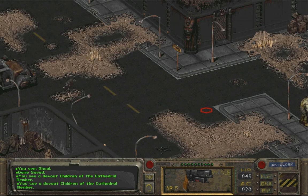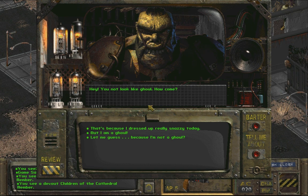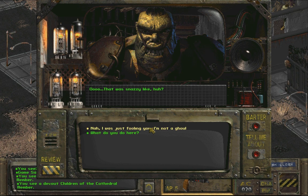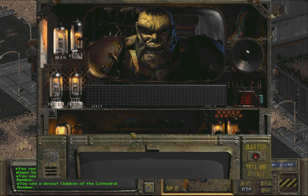Let's go talk to this guy - this guy is pretty funny, I like him. We're all snazzy. You not look like ghoul. How come? That's because I dressed up really snazzy today - that was snazzy-like. What do you do here? Lou tell me watch place, not let no one in, not normals most - take normals to the Lou. Okay, let's go see Lou.